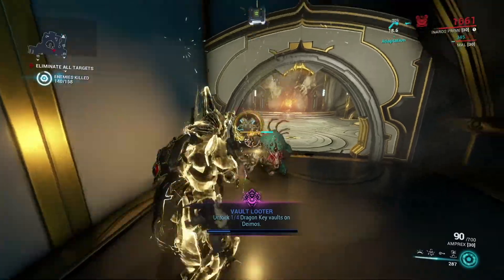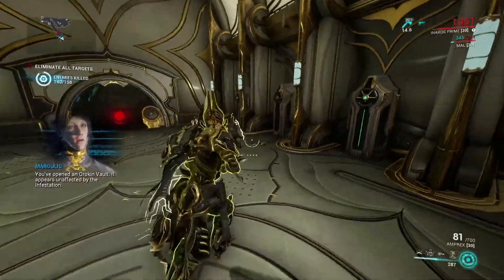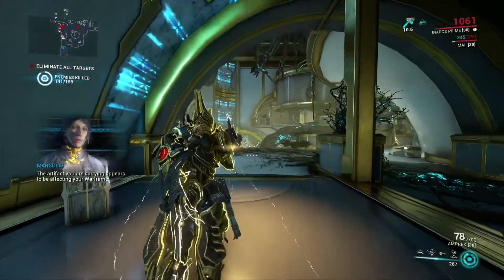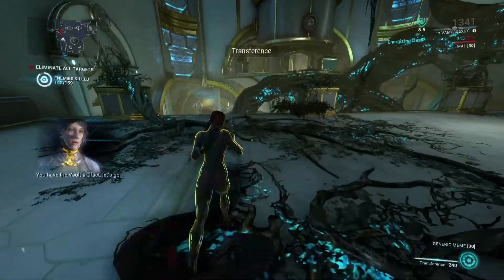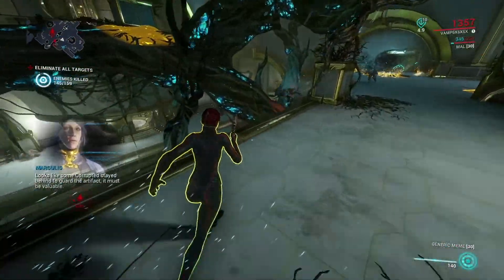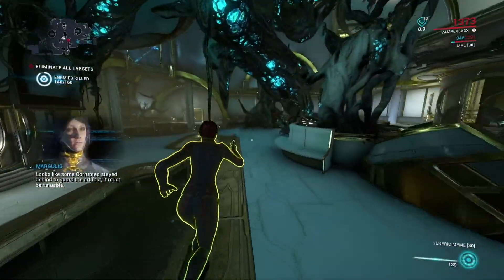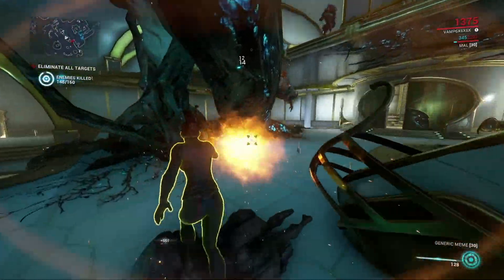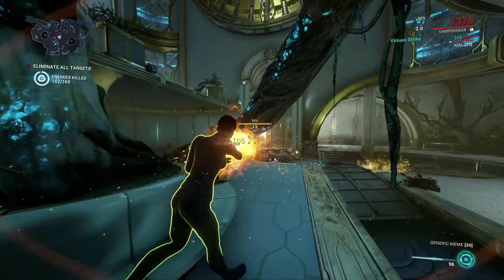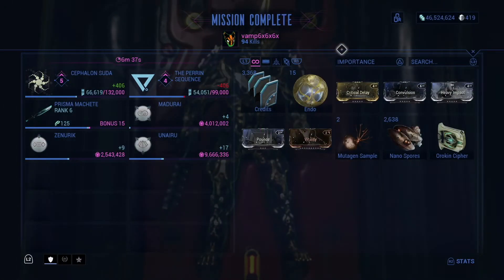And like that, we found the first vault key. We know for a fact we have the key because we have our full gear equipped. We gotta find where extraction is. We have to kill all the exterminate enemies, but we completed one of four.